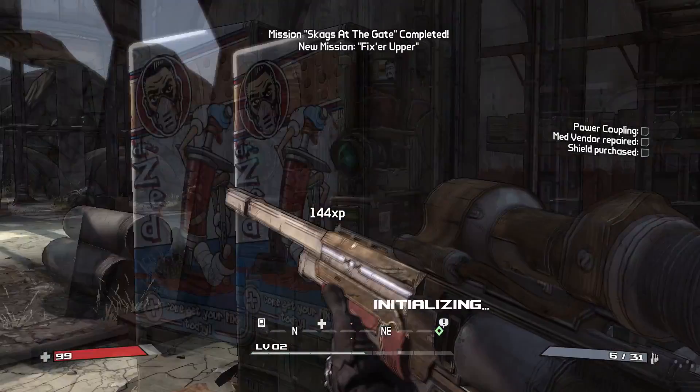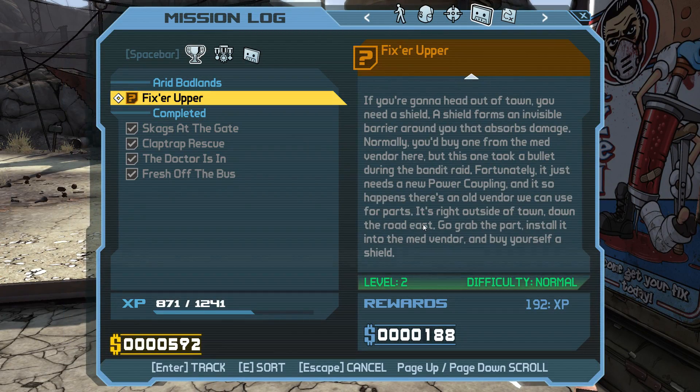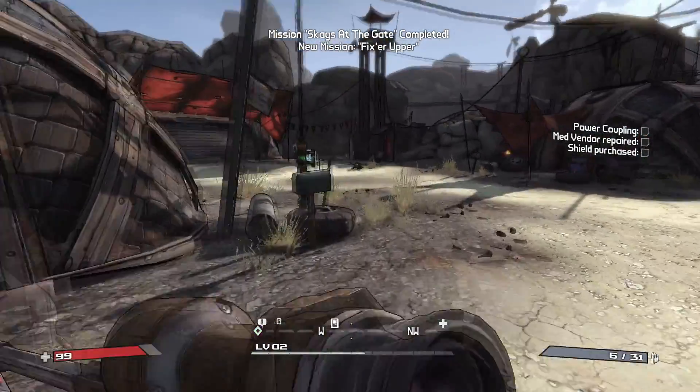Fixer-upper — let's see what this one is. If you're going to head out of town, you need a shield. A shield forms an invisible barrier around you that absorbs damage. Normally you'd buy one from the med vendor here, but this one took a bullet during the bandit raid. Fortunately, it just needs a new power coupling. There's an old vendor we can use for parts — it's right outside of town, down the road east. Grab a part, install it into the med vendor and buy yourself a shield. Simple enough.